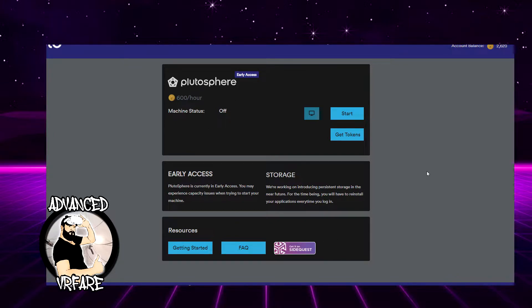Here in the upper right, you'll see your account balance — the number of credits in your account. This is the panel that lets you manage your server. This is the cost of usage: 600 credits per hour. Here you can see the status of your machine, which is currently off. This is the button to turn it on, and I suggest you turn it on immediately after creating your account because it can take up to 15 minutes to access.